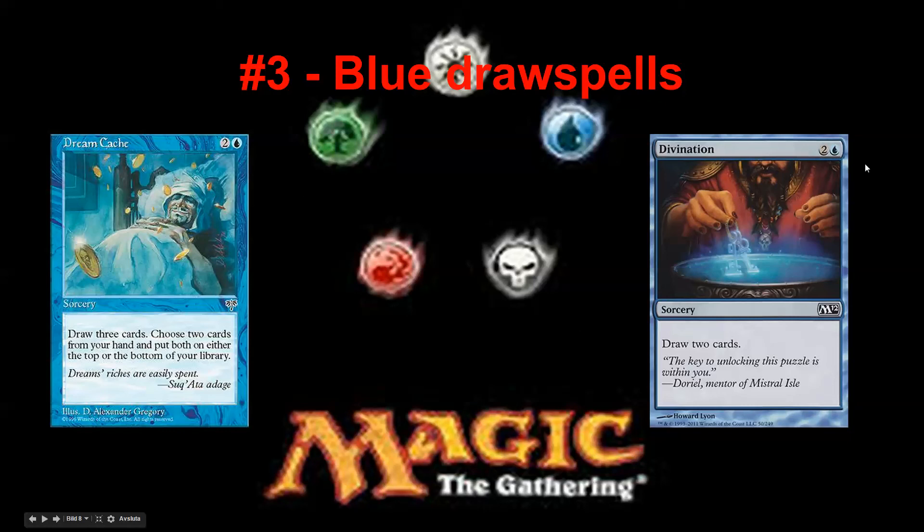Compared to Divination: three mana sorcery, draw two cards, that's it. It will never do anything else. Is Divination a very high pick in draft? Sometimes. In M14 I think it was like one of the best cards you could open, besides Opportunity and super bombs or extremely good removal.